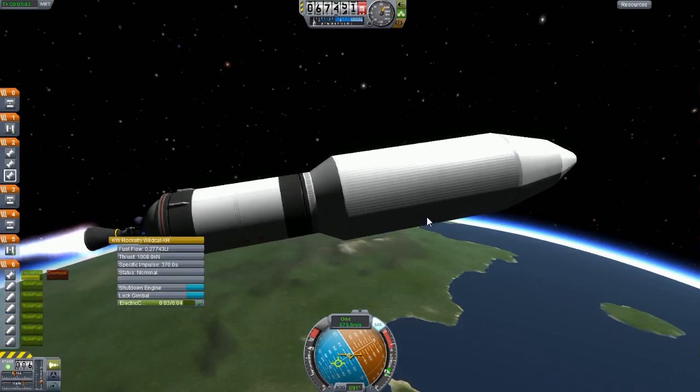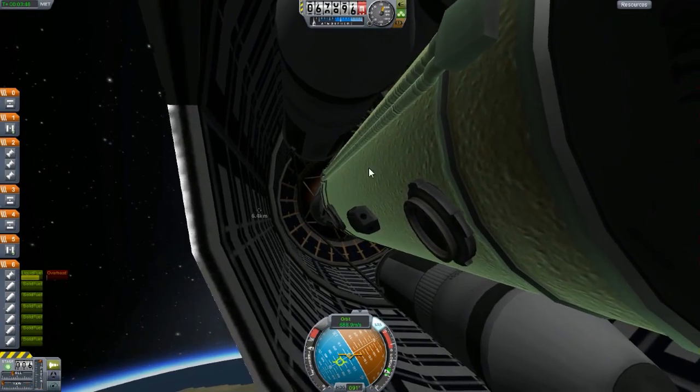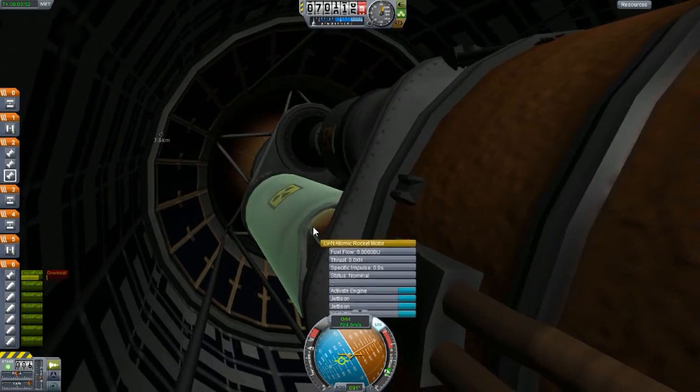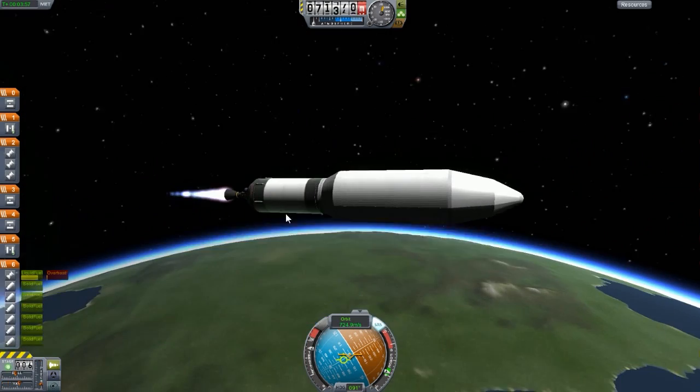It's plenty. And we do have a Rockamax fuel tank in here — check it out — and a whole bunch of other fuel tanks. That's why this thing is so heavy. And we have these nuclear rocket motors — probably not the best motor but still they work.